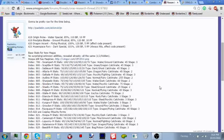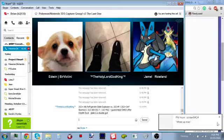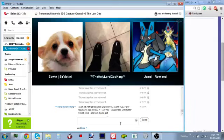Check out this calc: 252 Refrigerate Mega Glalie Explosion on a 252 HP Skarmory — it's a guaranteed OHKO after Stealth Rocks. Most Skarmory run 200 HP so it's guaranteed. That Refrigerate Ice Explosion is a real threat.